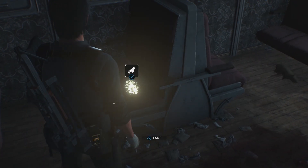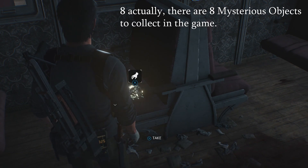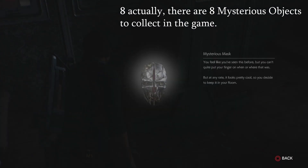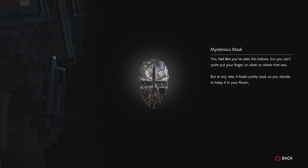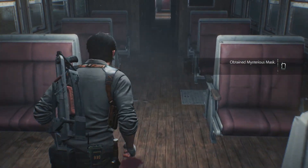This is the first of — I think it's 11 as well — mysterious objects. I don't know all the references, so you guys can help me out. Mysterious mask — you feel like you've seen this before but you can't quite put your finger on when or where. At any rate, it looks pretty cool so you decide to keep it in your room. That one was known as the mysterious mask.